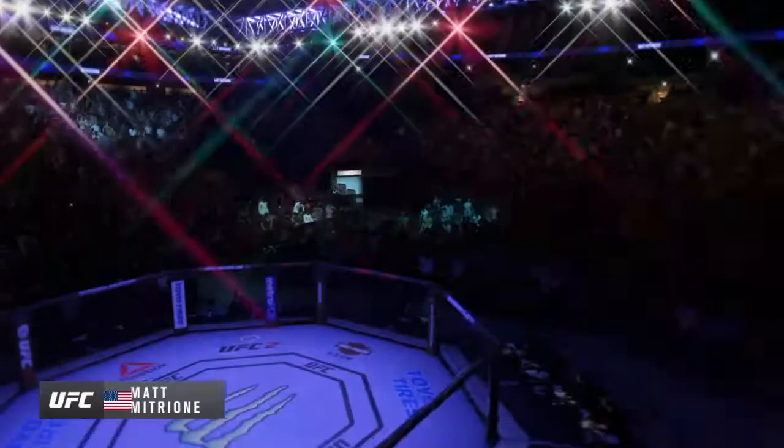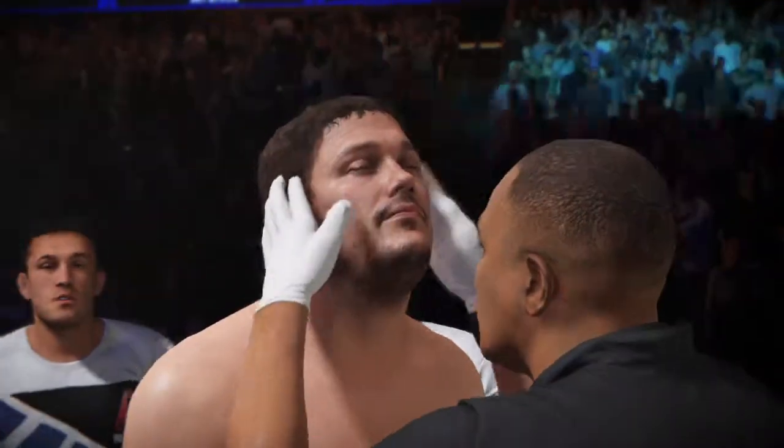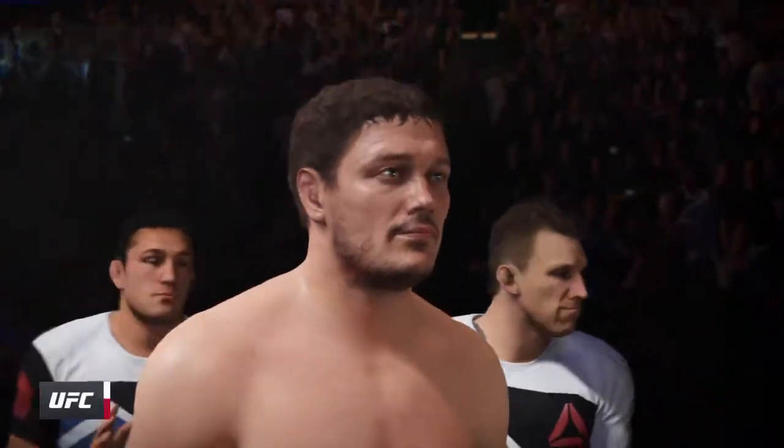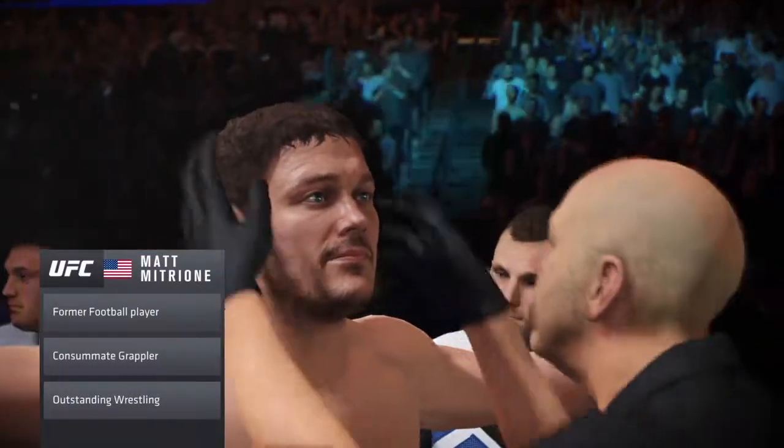Matt Mitrione looking to prove once again that he's one of the best in the world. This guy has nasty arm bars and leg locks — it is his specialty, and if he gets a hold of a limb, you either tap or it snaps.